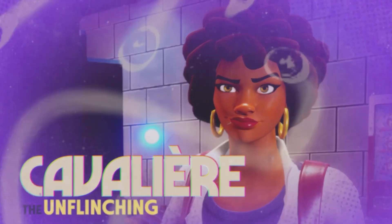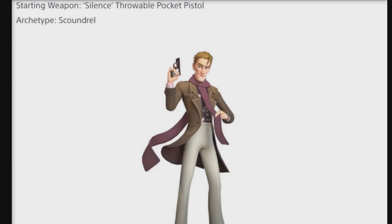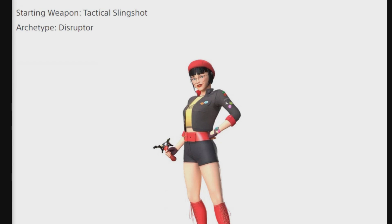Then we have the lovely Florence Jacquez, a.k.a. Cavalier, the Unflinching Investigator. Her starting weapon is the Dragoon's Alternating Dual Pistol, and her archetype is Tracker. Then we have Francisco Claudette, a.k.a. Larchin, the Gentleman Thief. His starting weapon is the Silence Throwable Pocket Pistol, and his archetype is Scoundrel. And last but not least, we have Yumi Kwan, a.k.a. Yumi, the Rancid's Gadgeteer. Her starting weapon is the Tactical Shotgun, and her archetype is Disruptor.